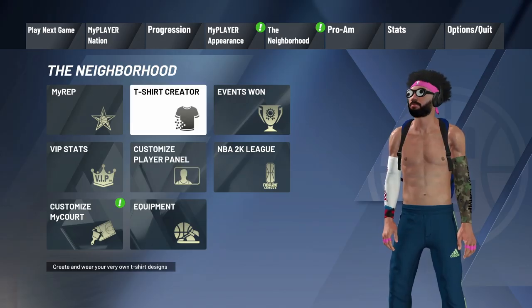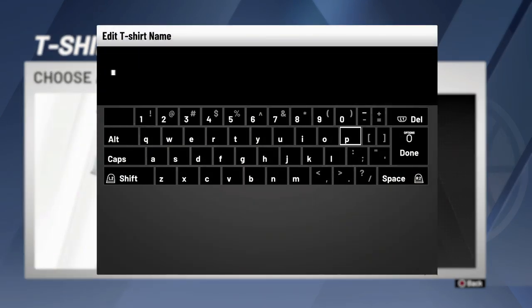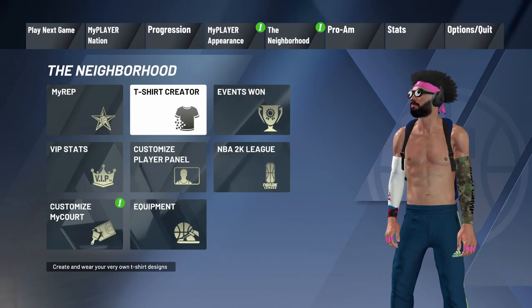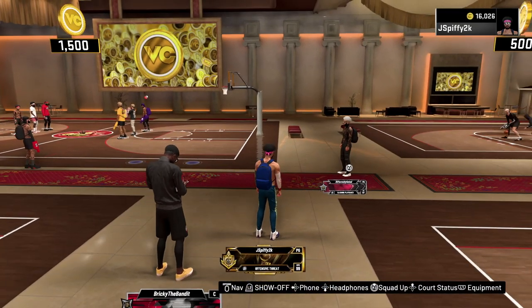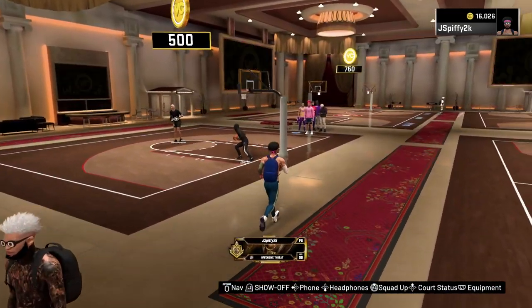Next up you get a Legend badge — let's go! You also get the t-shirt creator, which is just like Pro-Am where you create t-shirts and stuff. I haven't figured out how to work it all yet so that's tough. You also get double VC and the hoverboard, which I don't have yet so I can't show y'all.